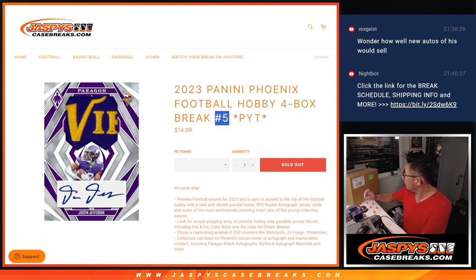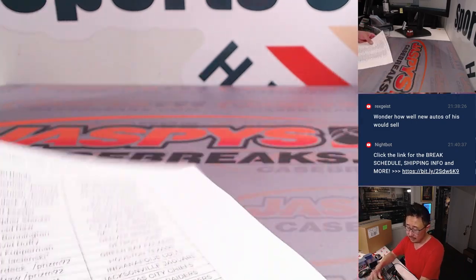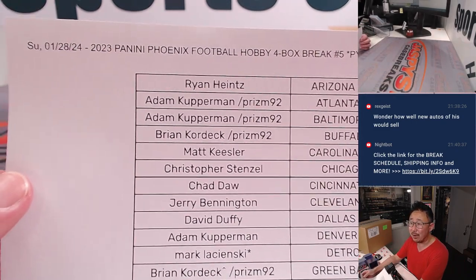Pick your team, number five, which is from a fresh case. There are 16 box cases, so four boxes times four is 16. Break five is from a fresh case. I don't think we have any more after this anyway. Very big thanks to this group for making it happen on a Sunday.